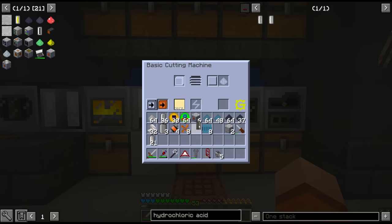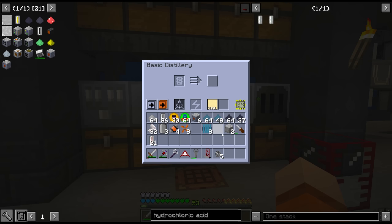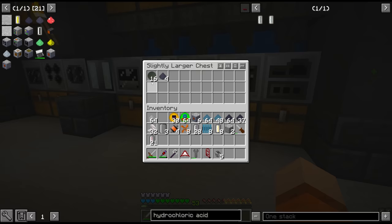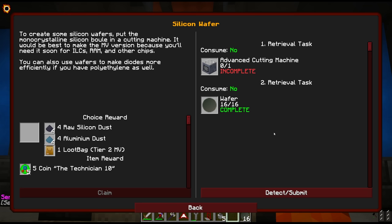Now all we have to do is throw it through the cutting machine - grab the 4 cells of lubricant. Actually it's 8 cells of lubricant, we don't have enough. We'll take it out of the cutting machine for now. We get the wafers. Quest for lubricant, and apparently it wants us to make an advanced cutting machine - I guess we make one for the quest.